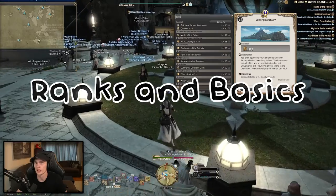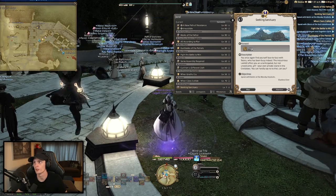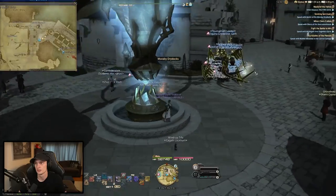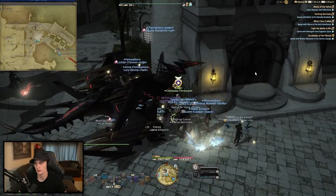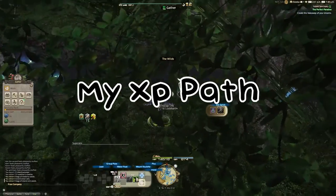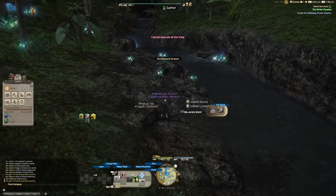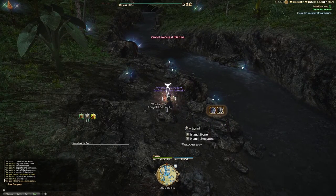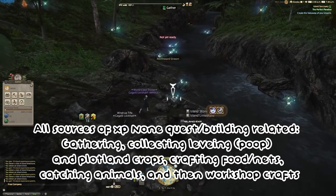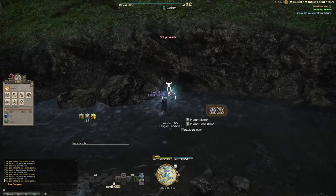There are 10 ranks to island sanctuary. Don't worry too much about the XP needed for each level. If you go through the quest system and handle the time-gated content, you'll reach about level 9 with quest XP. You get passive XP every time you feed animals, pick up crops, or collect crafts from workshops. That XP will be more than enough to get you to rank 10 over time.